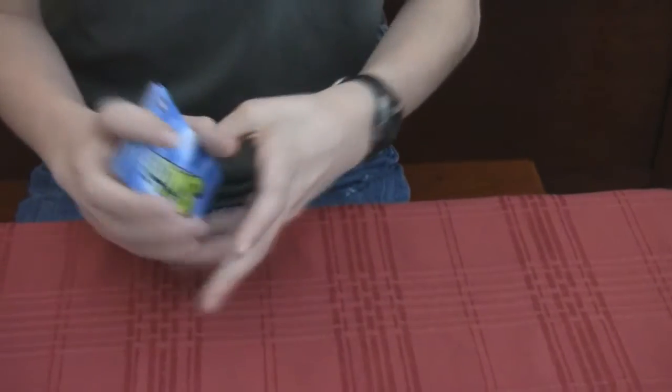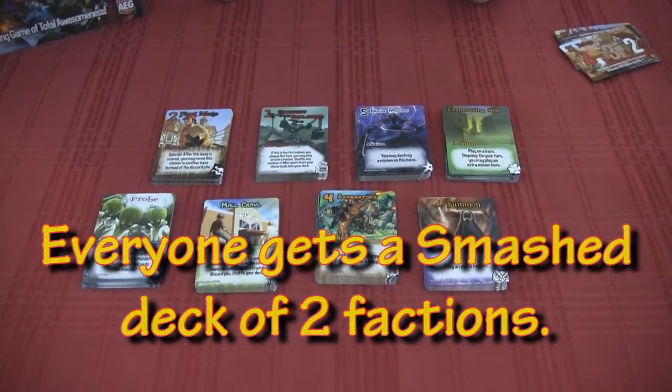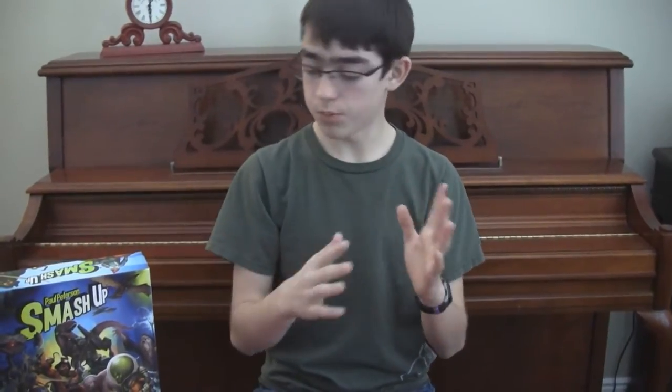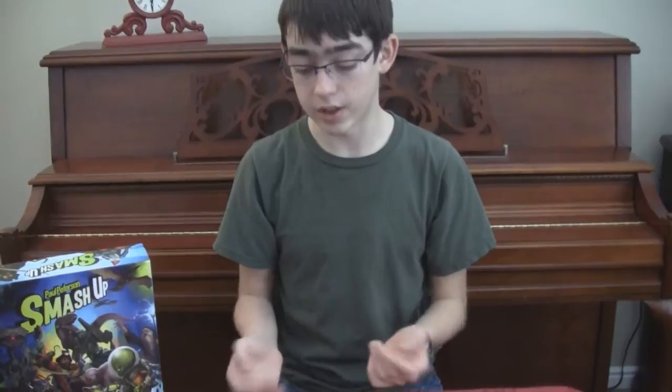So go ahead and set it up. Alright, so how you start is by choosing your factions. There's a couple ways to do this. One way is to flip all the factions over and have each person randomly choose two factions. Or you can start with one player — they choose a faction, and the next player chooses a faction. Up to four people for the starting factions, and then the fourth person chooses again, then third, then second, then first, so they all have an even chance of getting a good card.